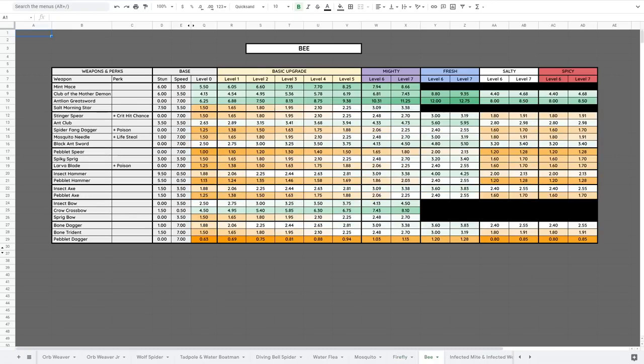The Bee is weak to Fresh, Chopping, and Slashing, and resists Salty, Spicy, Generic, and Smashing. Using a bow against flying creatures is your best early option. If they come face-to-face, use an Ant Club, then later the Antlion Greatsword — specifically Mighty or Fresh upgrade path — which does a ton of damage to them. The Mint Mace and Club of the Mother Demon are also good options, but not as strong as the Antlion Greatsword.